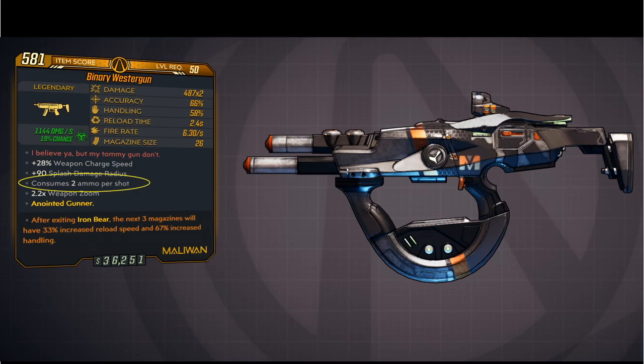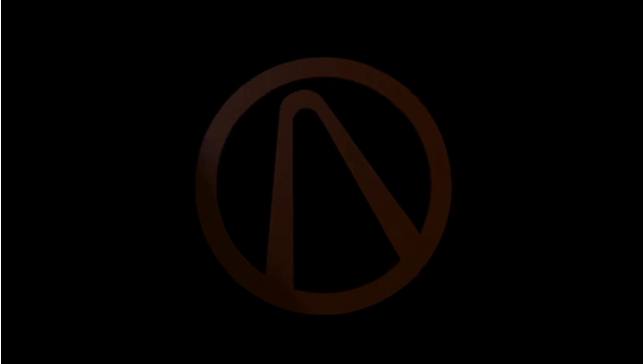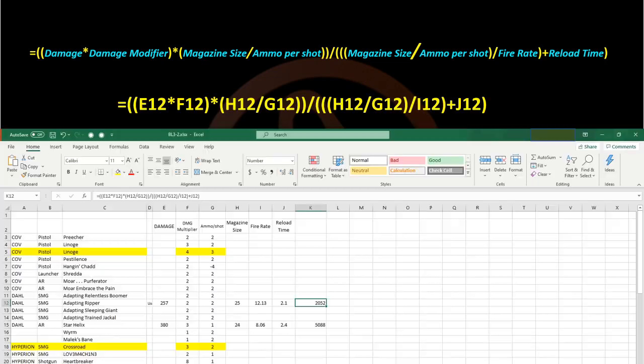So, the formula looks like this. Don't panic — I'm going to break it down to a couple of small, simple steps. Also, if you have access to a spreadsheet program, you can set up a sheet where you just plug in the numbers and a formula does the work for you. That would look something like this. Again, don't panic. The blue text is simply what info goes where in the formula. The actual formula uses cell addresses as shown here.